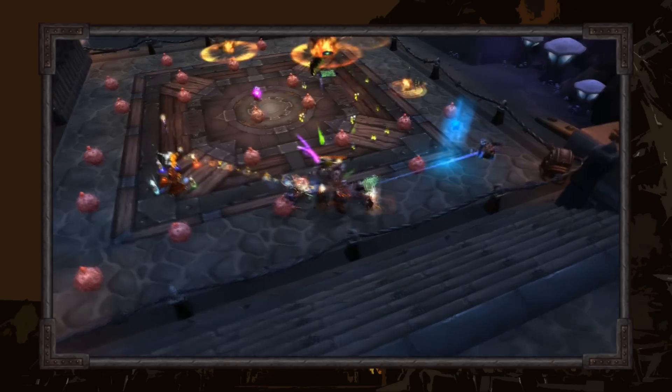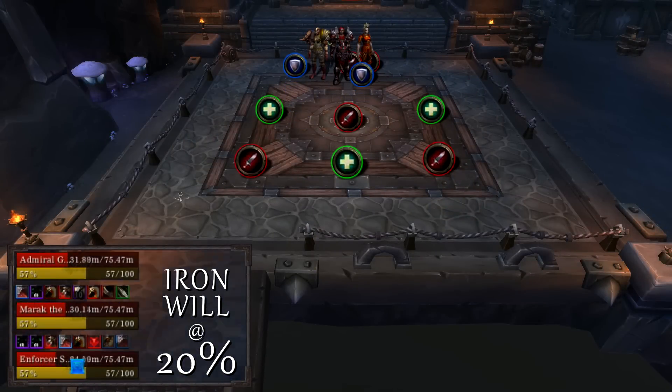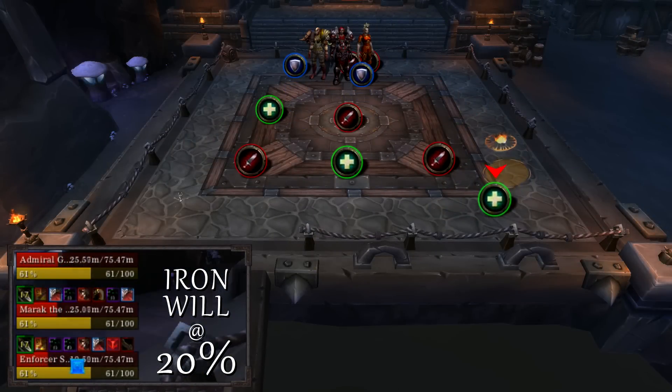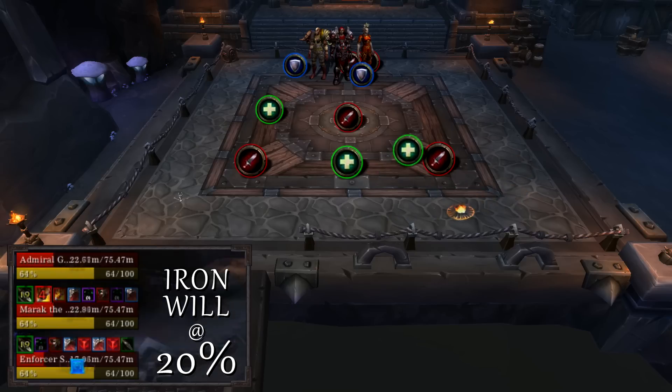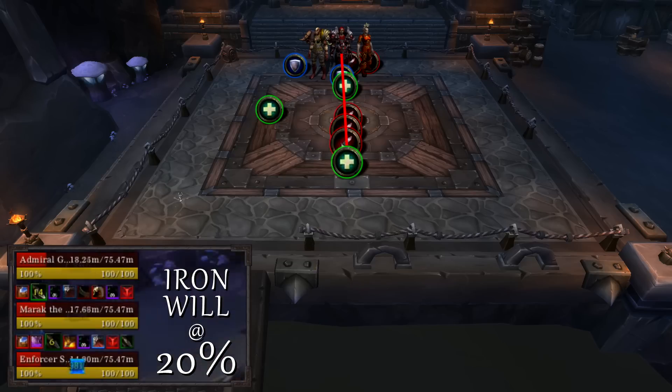The bosses on the platform will still be doing their abilities, so remember to handle them properly. The first Maiden to hit 20% health starts phase 2. Every 10 seconds after that, the Maidens gain a 5% damage buff. You will want to save Bloodlust and make sure all of them are as close to 20% as possible to reduce the time in this phase.